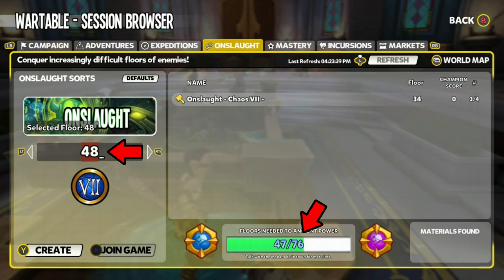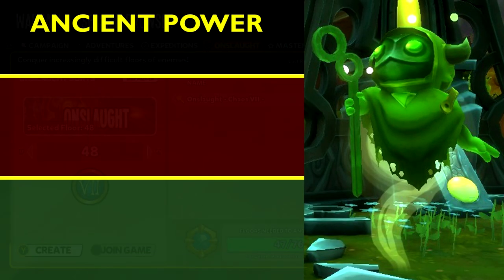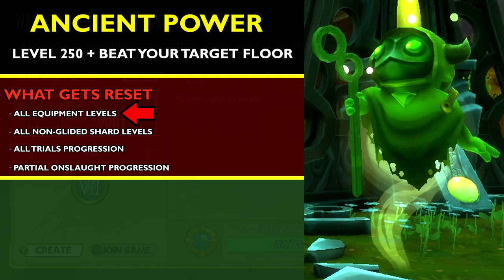Let's do a quick recap. To Ancient Power, you have to beat at least level 250 and beat your Target Floor. What gets reset? All Equipment levels will reset back to Campaign, but your Mod levels will stay the same. All Shard progressions will reset, including Hyper Shards — I know I said Hyper Shards won't be affected in a different video, that's my mistake, whoopsie! If you have any Gilded Shards, they won't be affected at all, so try to get as many Gilded Shards as you can. All Chaos Expeditions will reset back to Chaos One, because all of your gear has now been converted to Campaign.